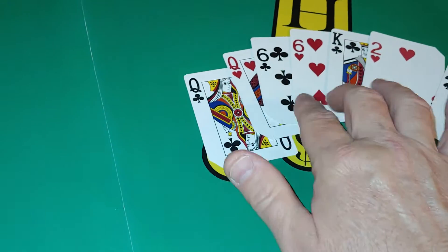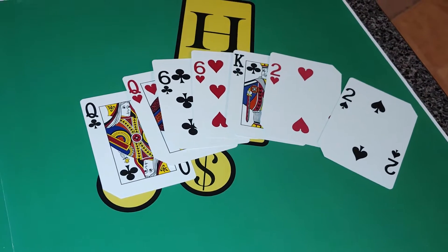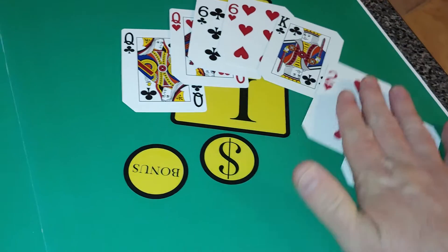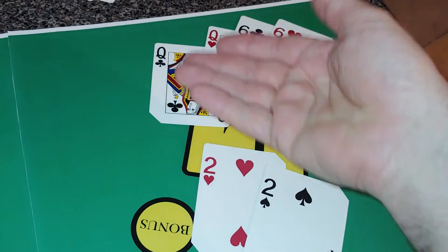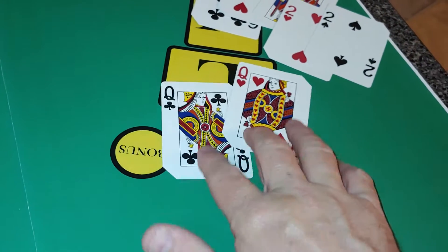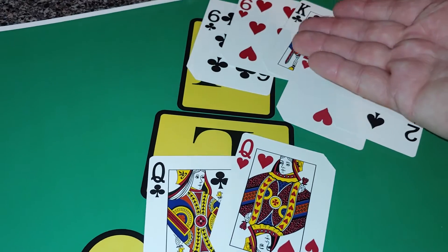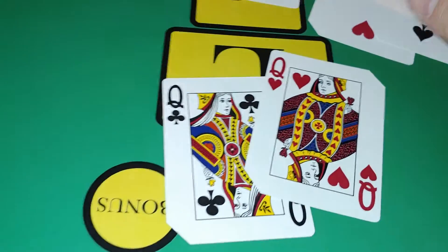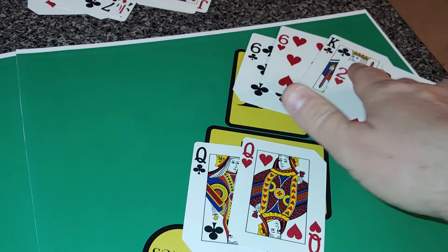Here we have queens, 6s, and deuces — this is called 3 pair. It's rare but it does happen; maybe once or twice a night in 8 hours of dealing. You could have queens-or-6s in the high hand and put deuces up top — that wouldn't be wrong. But the optimal strategy when you have 3 pair is to keep the 2 highest pair together in the 5-card hand and put the highest pair at the top, in the 2-card hand.